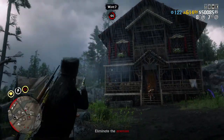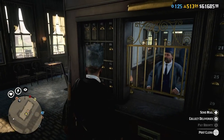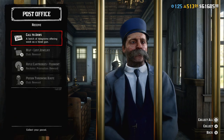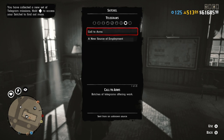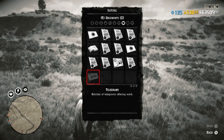Basic information first: how to start it, payouts, if there is a cooldown, and how to skip it. To join Call to Arms mode, you will need to take a Telegram from the Post Office or from your mailbox, read it, open your satchel, go to Documents, then Telegrams and choose Call to Arms. Remember, you cannot open Telegrams while mounted.